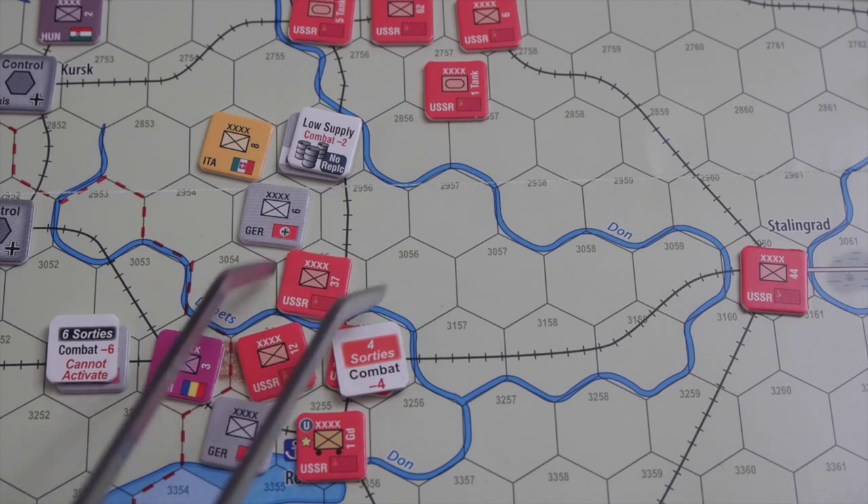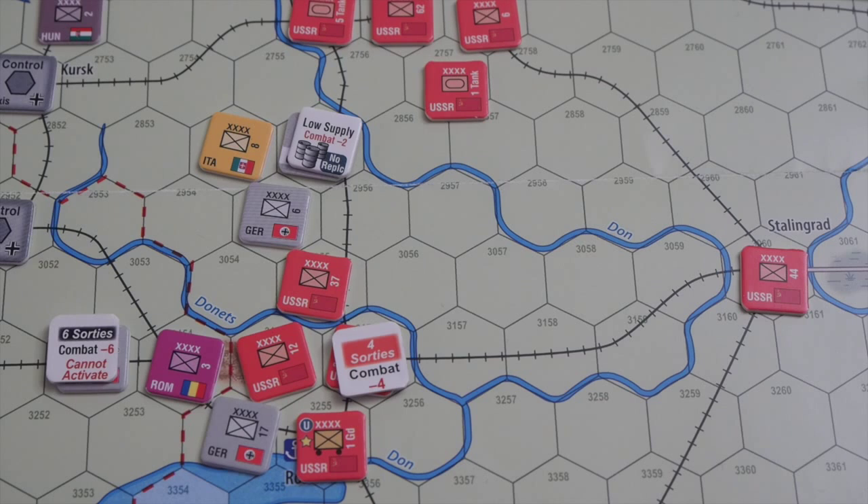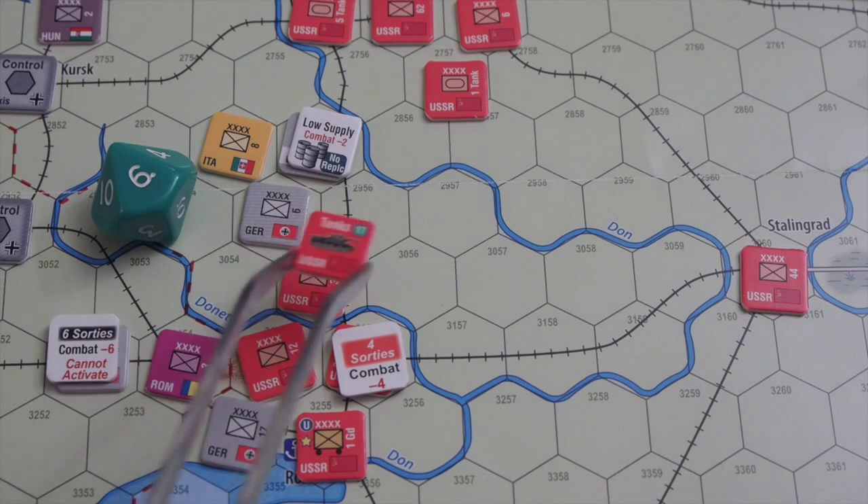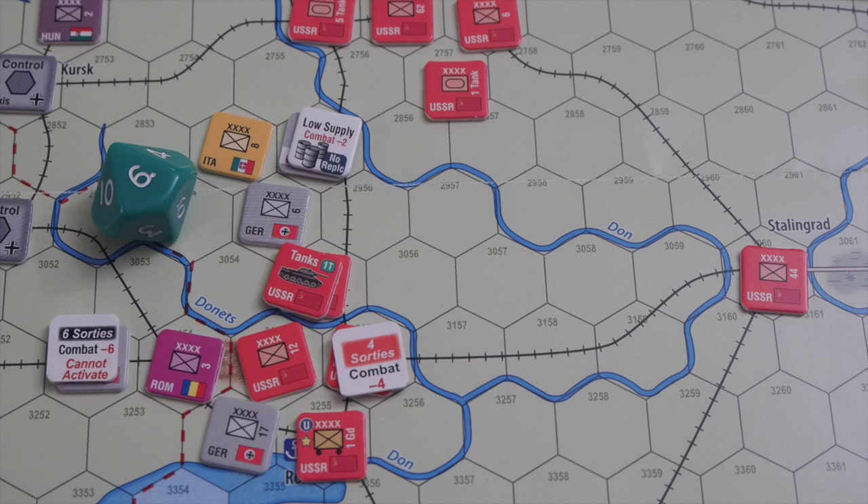The Germans attack at plus 2, which is bad odds for the Soviets — let's see if we can make them attacker stopped. Instead of flying an air sortie, I'm committing the tank marker, making these guys tanks and giving them a plus 2. That equalizes the modifier for the attack, and there are no negative modifiers because it's in the open. The roll is 5-4.